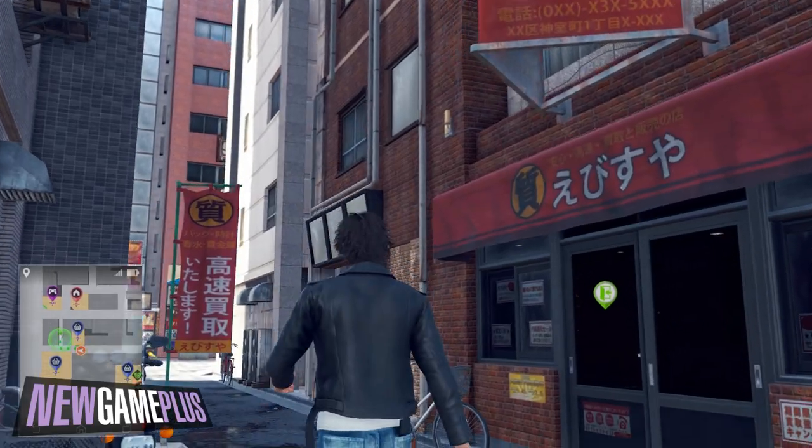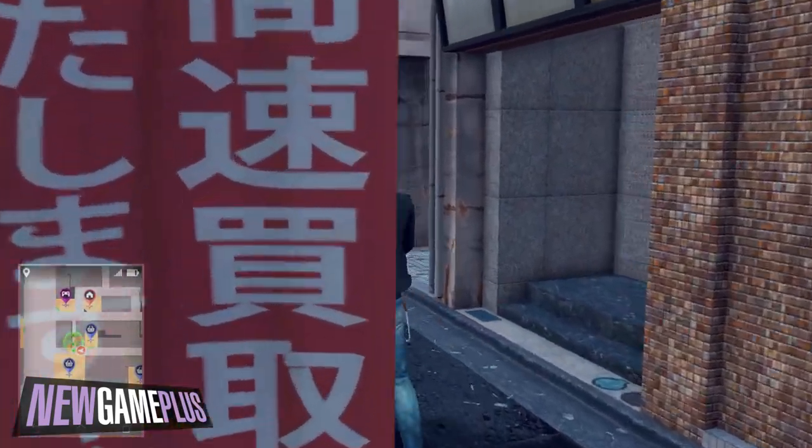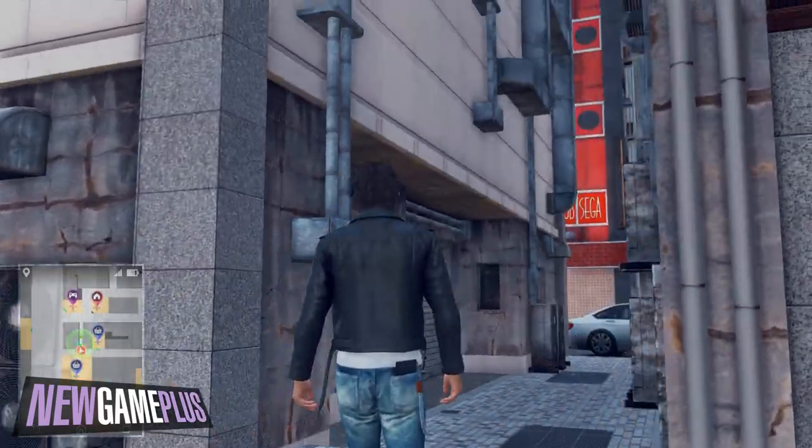Seventh code: walk towards Ebisu Pawn and head into the alleyway just west of the store. You'll find it on the wall a couple of stories above you.